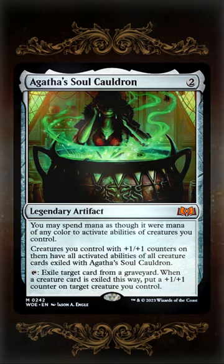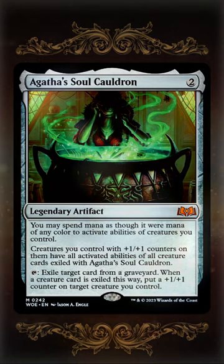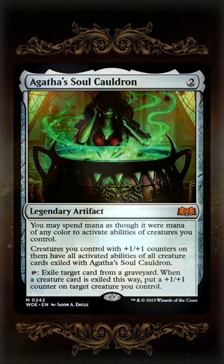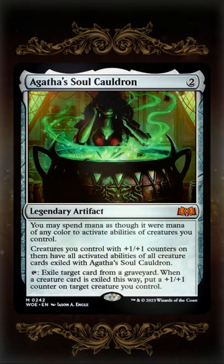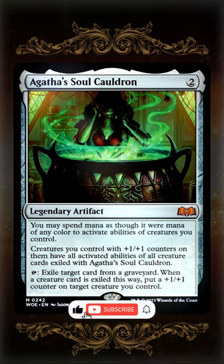Being able to tap it and exile cards from graveyards to put plus one plus one counters on things is pretty decent by itself even if you're not diving deep into the other synergies. I can't wait to experiment with this. I feel like there's gotta be a way to break it.